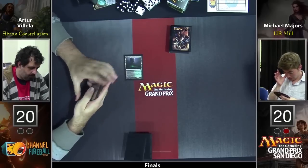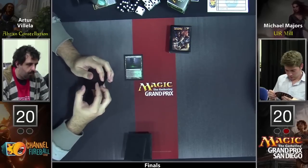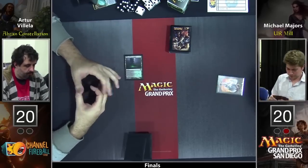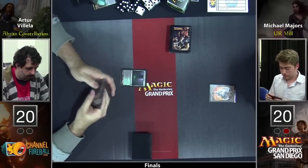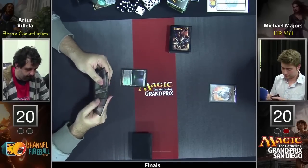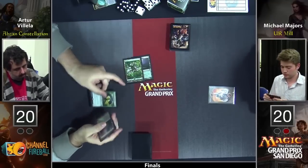Michael Majors thinks for so long before his turn-one play — that signifies Magmatic Insight to me. But it could also just be he's got a sequence of tap lands and he's not sure what to play. He just played Mountain, go — so he did not have a tap land and did not want to play Magmatic Insight. Maybe has one.